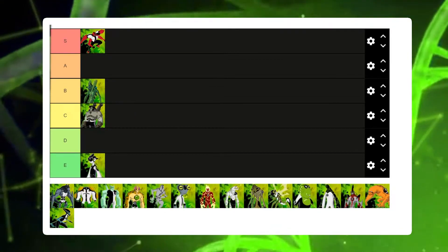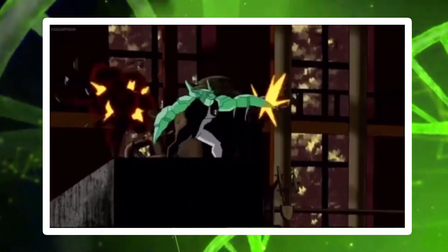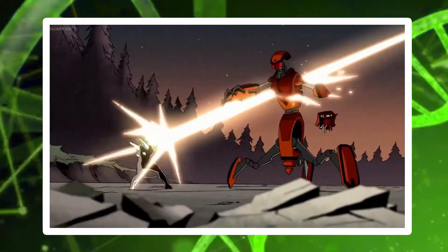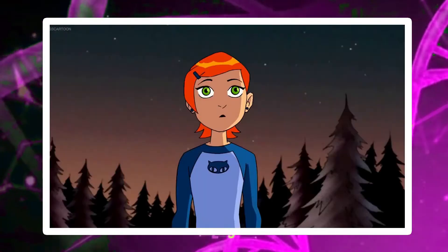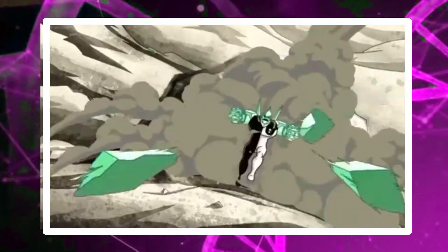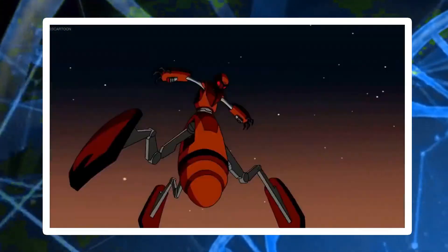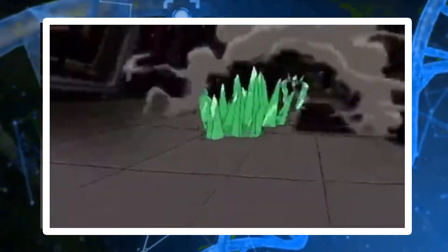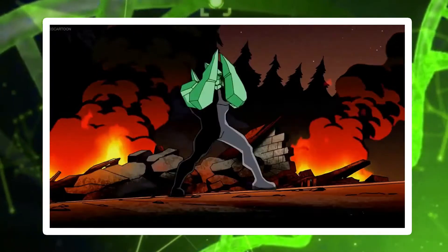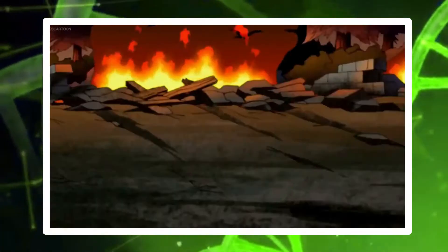Diamondhead, Ben's crystal Petrosapien alien, has a really good combat ability, being able to take on various advanced and even giant robots, and also the Mummy. Diamondhead has a variety of abilities with his crystalkinesis, being able to shoot and control crystals in a multitude of ways, making him incredibly versatile. His ability to escape a fight is not very good, but his combat ability and incredible versatility make up for it. This lands him in A tier — Diamondhead is an incredible combat threat, but if the fight gets too rough, there might not be room to escape.